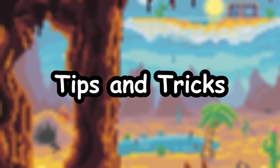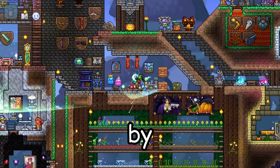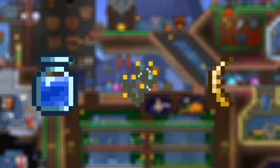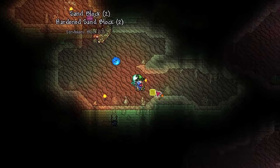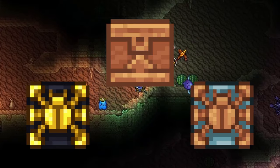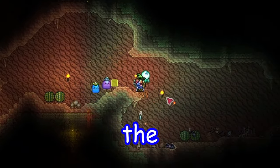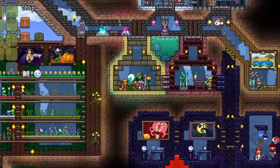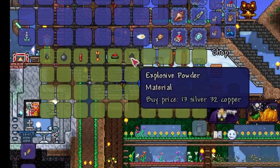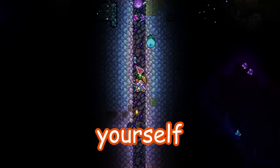Now let's quickly cover some tips to help speed up the process. You can craft a mining potion, increasing mining speed by 25%, crafted with a bottle of water, blinkroot, and antlion mandible. Another is the ancient chisel, increasing mining speed by 25% as well, found in chests in the underground desert and through mirage and oasis crates. Just using these two not-so-hard-to-get items will already make the process go by a lot quicker. If you have a lot of money, bombs and dynamite sold by the demolitionist are also great to use, especially once you get to lava level, since you can just explode your way through without burning yourself to death.